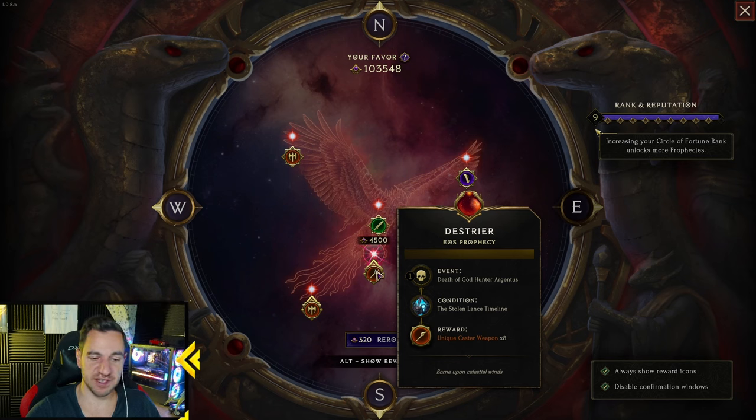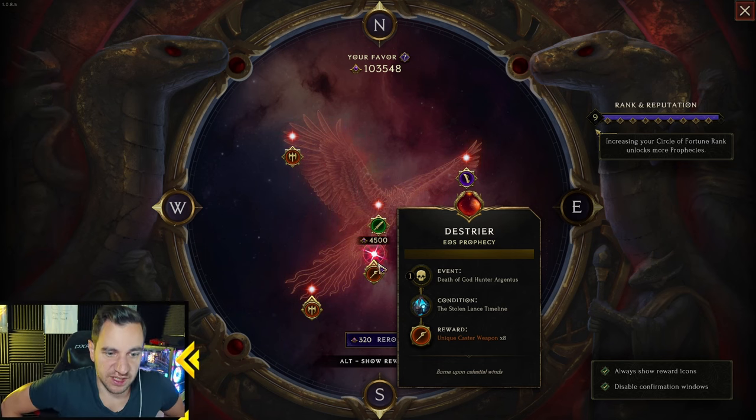This one, for example, is interesting — it says 'cast a weapon,' which could be a scepter or a wand, so I would take this. Now we actually have to look at what it does: hover over it. It says Event — Death of Godhunter Argentus, in the Stolen Lands timeline, gives you 8 unique caster weapons. That's a very good prophecy — very simple, no corruption, just one boss. You kill him once and you get 8 items. Then just click on it, prophecy acquired, you spend the favor, and it re-rolls again.